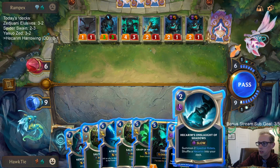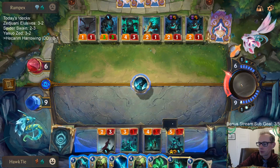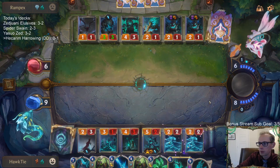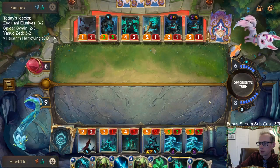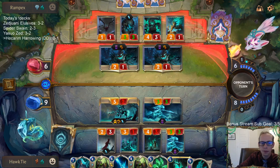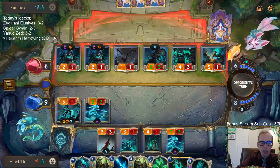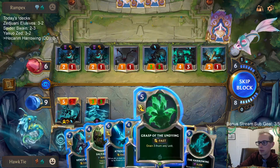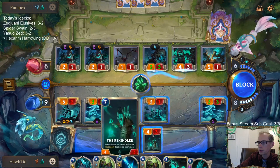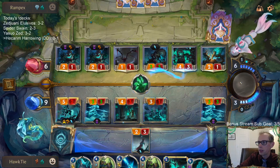I'm not sure if I want to play this Onslaught of Shadows or not. Fury of the North doesn't kill me. Question was: I'm heart-stuck in Plat, mainly play They Who Endure and sometimes Ash Sejuani. I try to plan out every move, value trade, and play around their mana. Any general tips to climb to Diamond?